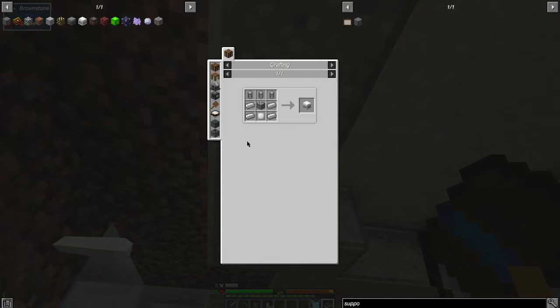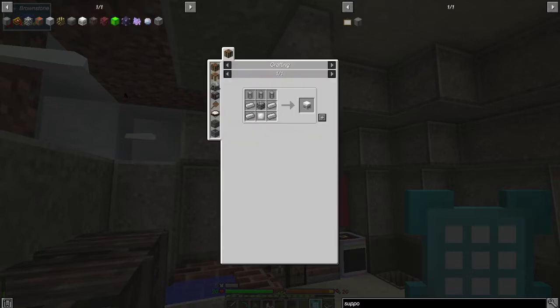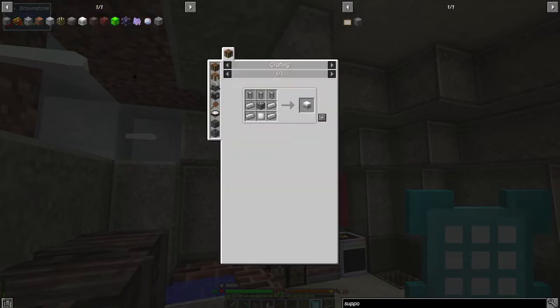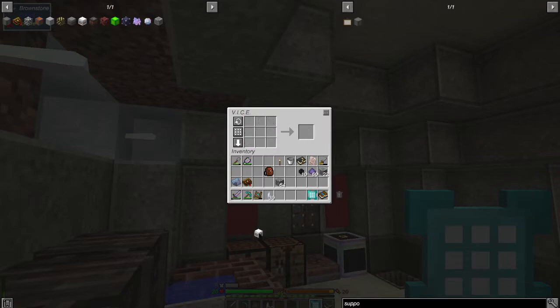I think we can make the battery block now. Let's check — we still need the small battery. Yeah, we needed sulfur for that and we've got the sulfur dust now. That should make us the battery block — super cool!